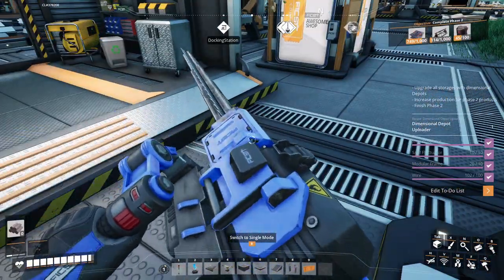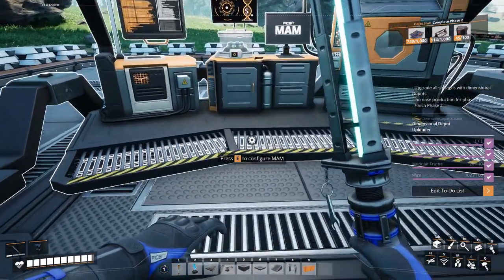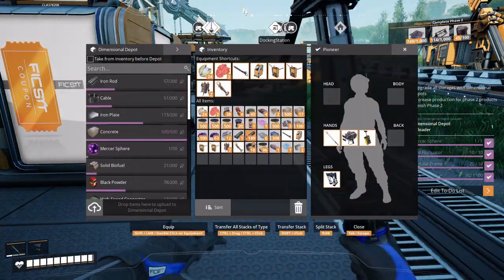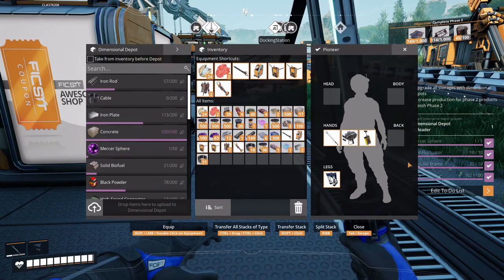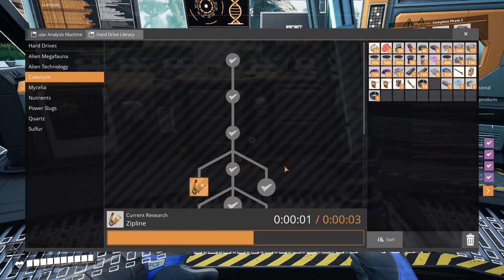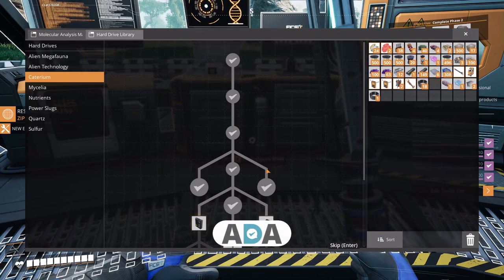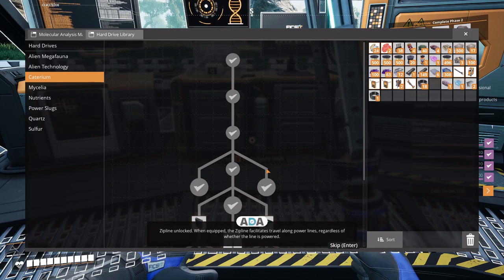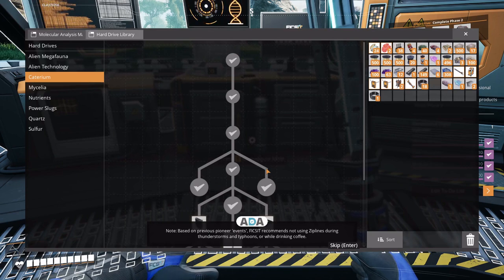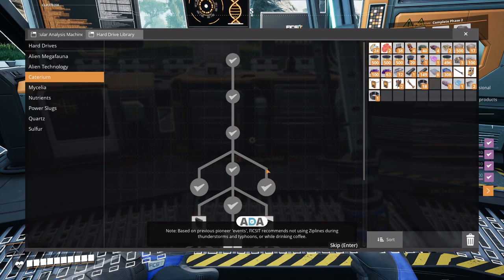Oh yeah, hey! Let's grab you. What else we got for caterium? We can do zip lines and grab some cables. How much cables we got? Oh yeah, we can grab all these. Zip line unlocked — when equipped, the zip line facilitates travel along power lines regardless of whether the line is powered. Note: based on previous pioneer events, fix it recommends not using zip lines during thunderstorms, typhoons, or while drinking coffee.